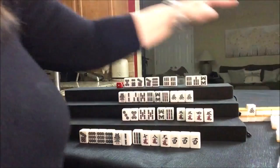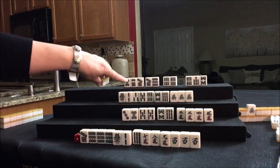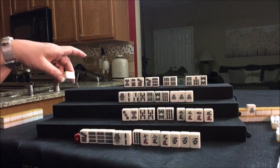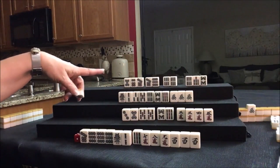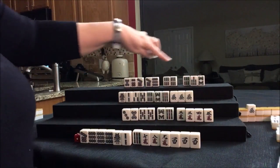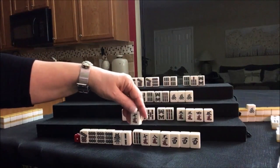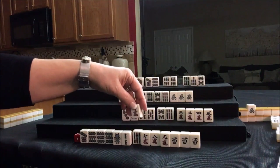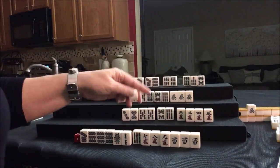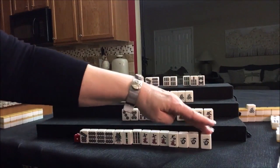7-BAM — nobody can take it. Ten Pi means ready to win. They're ready to win on an 8-dot, but they can't Reach — they have no Yaku. We were hoping for 7-8-9, which we could still potentially do. 7-crack is drawn — and we threw away that 8. We need to start really thinking more about safe discards.